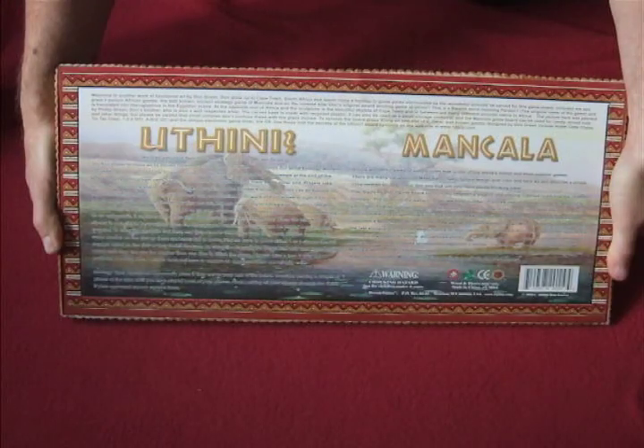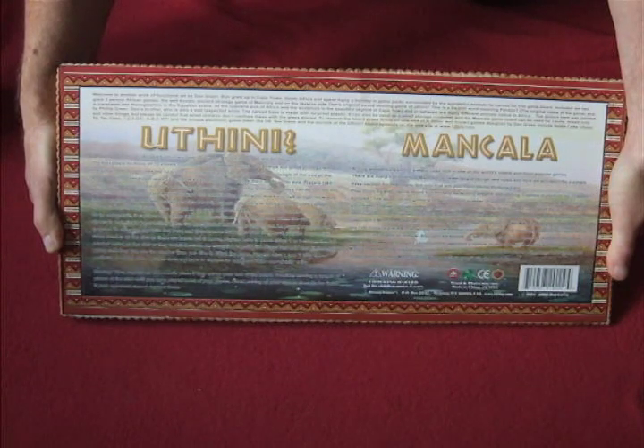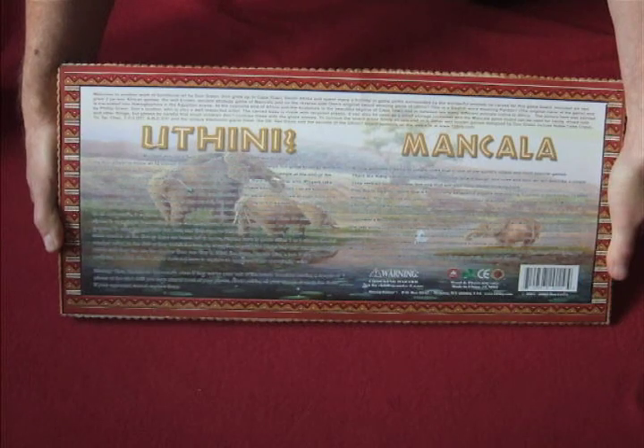The instructions are located on the back of the game. The animals in the background — the elephants — were actually painted by my younger brother, Philip Green, and he still lives in Africa.